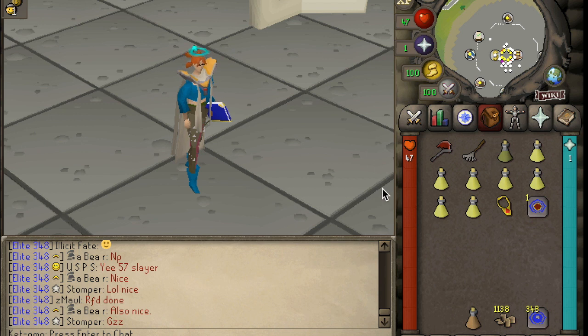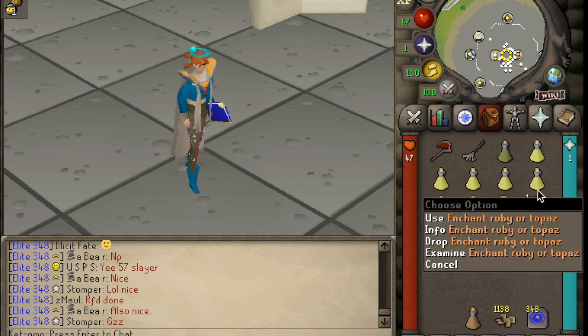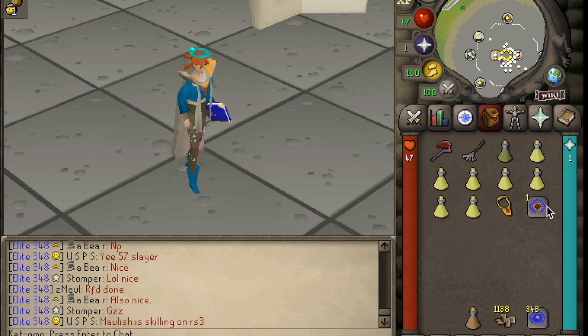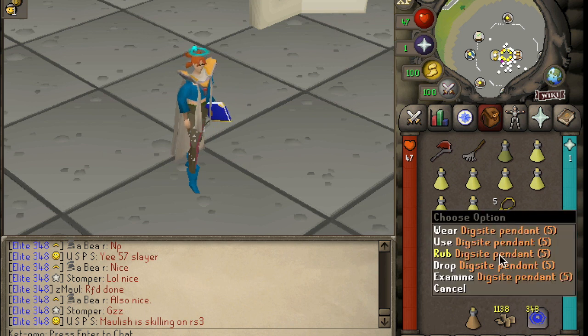From there, you're going to want to obtain a ruby necklace, possibly through the Grand Exchange, and an enchant ruby scroll if you do not have the 49 Magic requirement to enchant them. In this case I do, but I just want to show you the tab. You're going to want to buy these items and then use them on each other. You will not gain Magic experience at all whilst using the tab, but you'll be able to create the dig site pendant, which is the quickest way to Fossil Island.